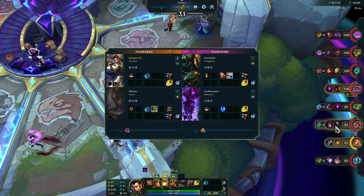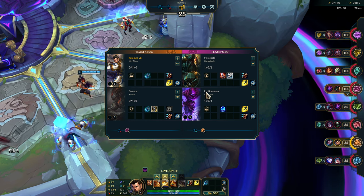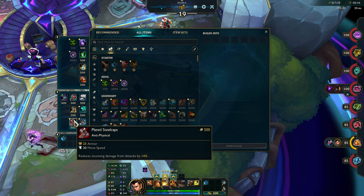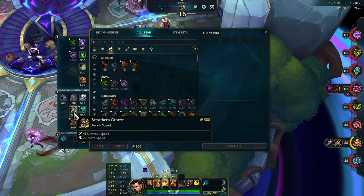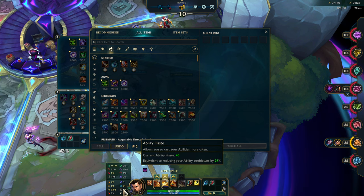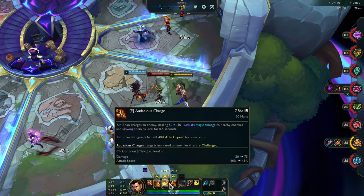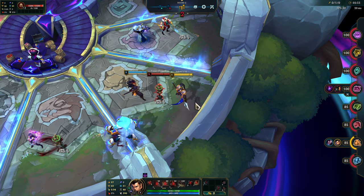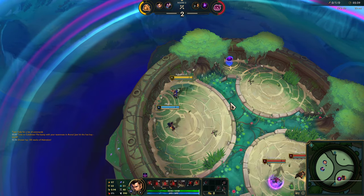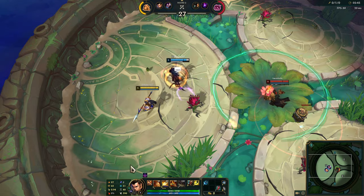Let's see what we're looking at over here — some AP, some AD, lots of AD, a pretty good amount of AP. I'd say mostly AD but it's a pretty good mix actually. Mercury Treads are played, as are Seal Caps. Let's just go with Ionian Boots of Lucidity. I was thinking about maybe Berserker Greaves and stuff, but I don't know. The early losses aren't quite as bad, but yeah, definitely not ideal.